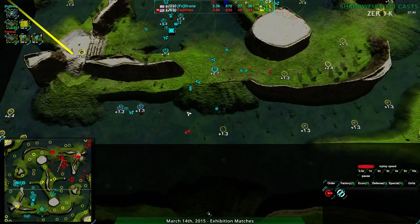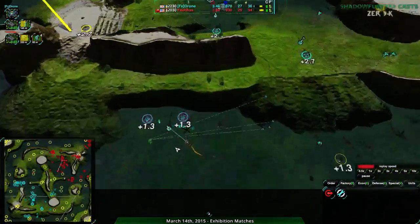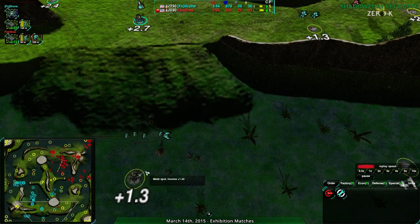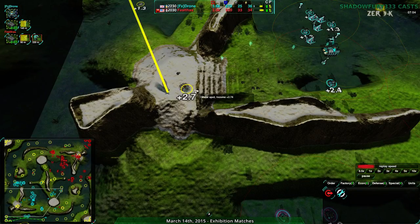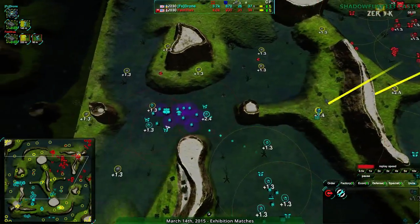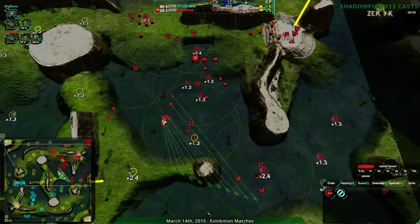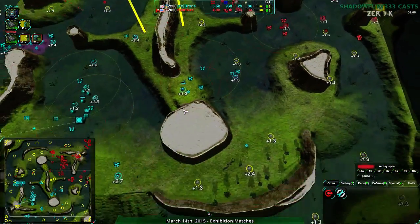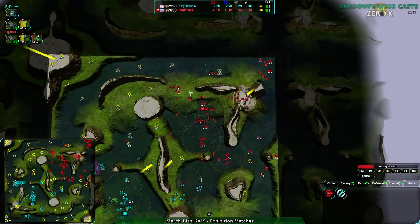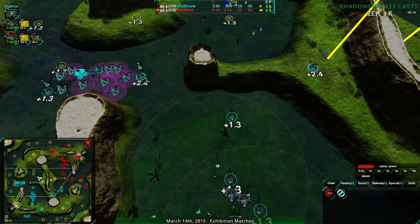Drone is still remaining fairly on par, but falling behind ever so slightly in terms of territory. Feltos is harassing pretty much with impunity, taking out Metal Extractors left and right. The plus 2.7 still hasn't been claimed. Drone is behind by about six. That gunship plant is the biggest asset Drone is going to have - if they can pull back with it they are nowhere near out. It's just a slight disadvantage in economy and military. If they can harass effectively with the Rapiers, that is the popular meta choice nowadays.